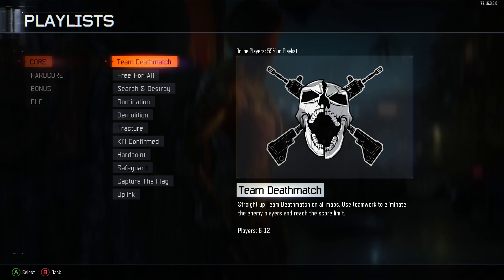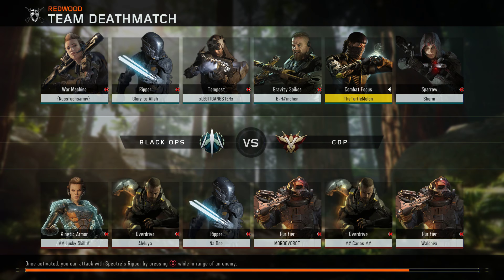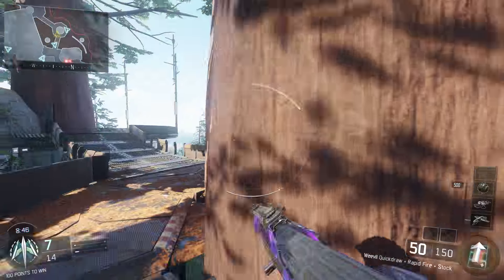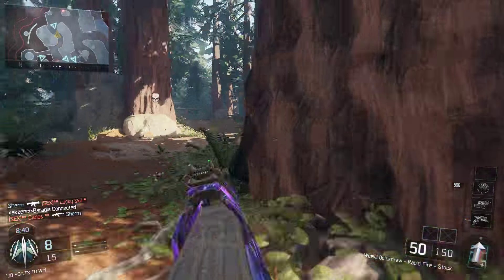We're going to be playing some team deathmatch today so let's hop right into this and hope we can find a game pretty quick. Okay, we're straight into the game. This game might be in the middle of the session so if it is we'll go on to play another game as well. We've got Redwood currently, which is an okay map. The game has pretty much just started so we'll just stick with this game.